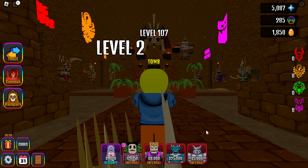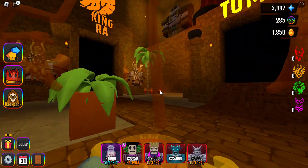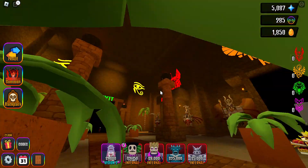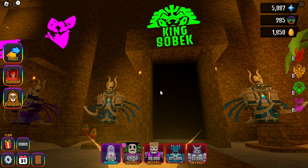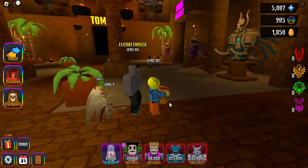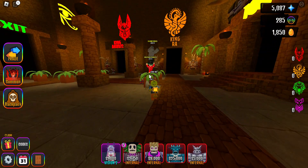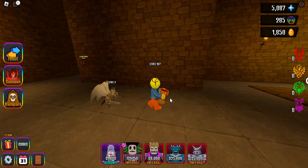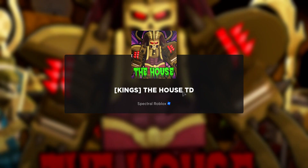You also have to pay attention to what you can and can't use. For King Raw you can't use Holy; for King Besthat you can't use Shadow; for King Anubis you cannot use Creature; and for King Sobek you cannot use Paranormal, I think. I feel like King Anubis is the easiest, but I'm going to do King Besthat since a lot of people think it's the easiest. We'll try it — hopefully Shadow is the only restriction.